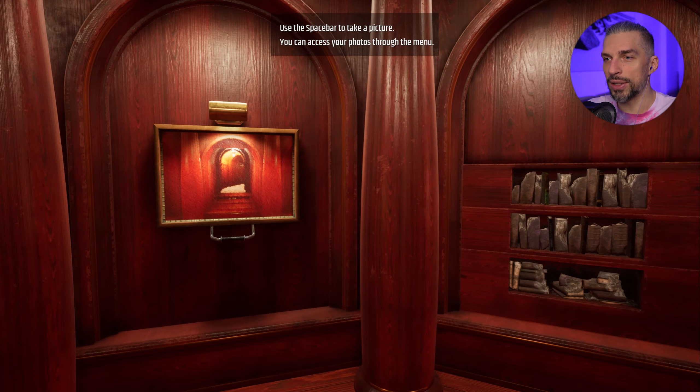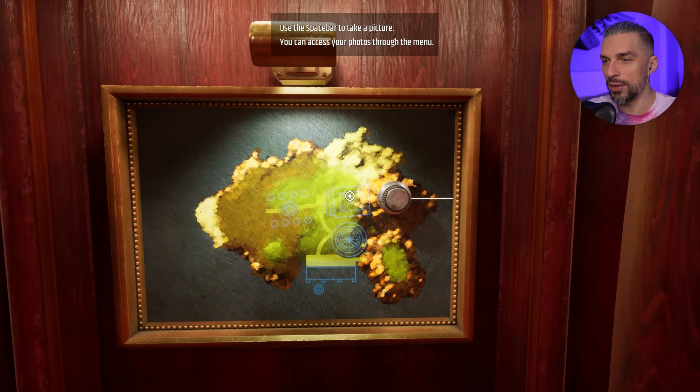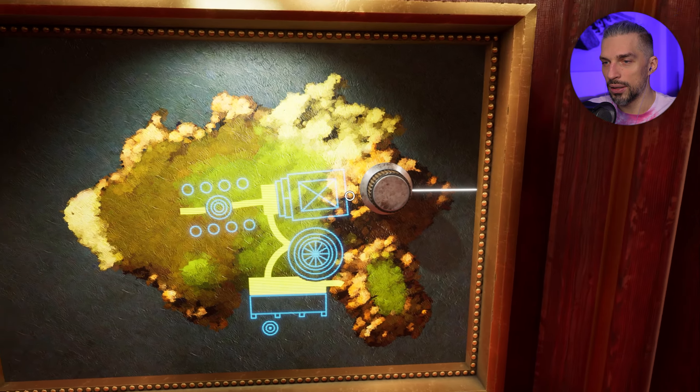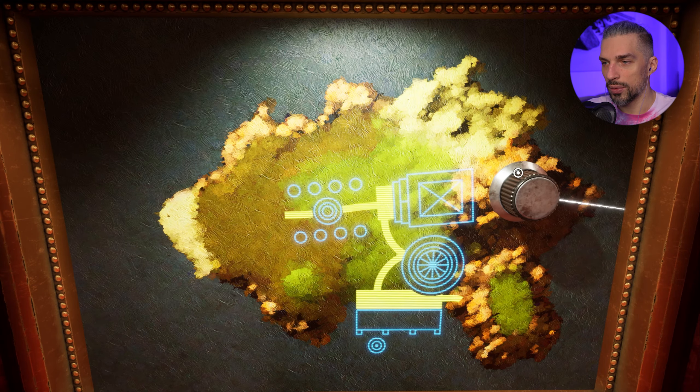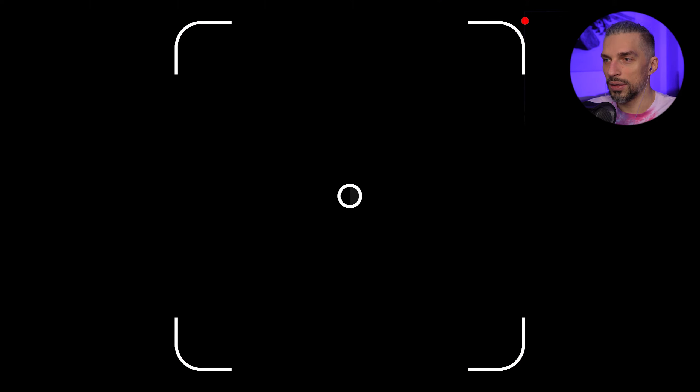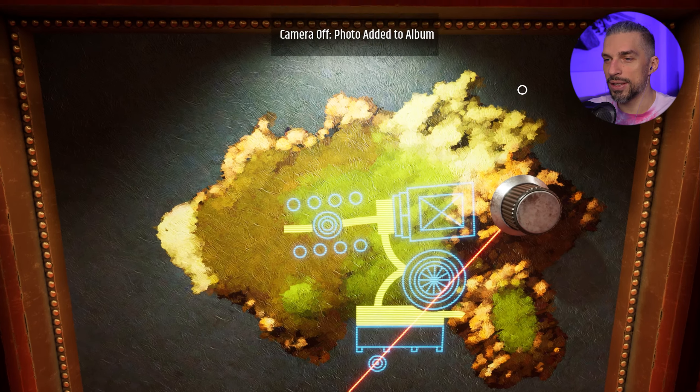Use spacebar to take a picture - you can access your photos through the menu. What is this? I like that red line. Can anything else be put on red? No. Let's take a picture of this thing - maybe it's important.